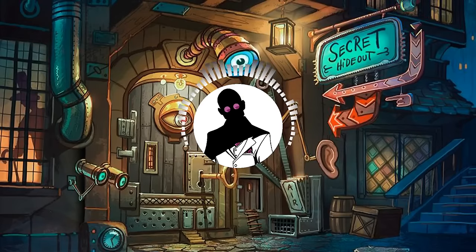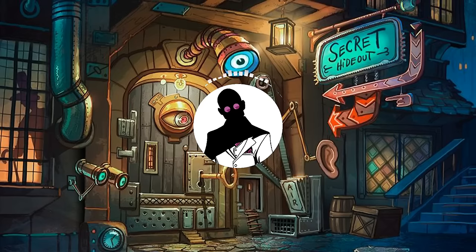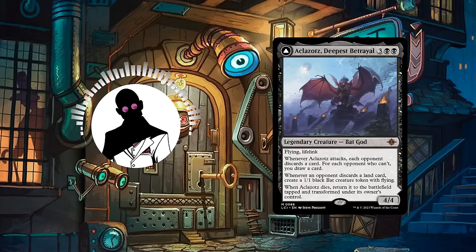Thanks everyone for sticking around until the end of the video. I'd like to take a moment to thank all of the channel subscribers for having helped the channel reach both its 16.7k and 16.8k subscriber milestones — it's thanks to your continued support that this channel keeps growing, so sincerely, thank you. With Amalia covered, our upcoming commander builds will be featuring the Descend-focused Fungus, the Mycotirant, followed by last week's poll winner, the hand-attacking Bat-God, Aklazot's Deepest Betrayal. So look forward to those two builds coming soon.